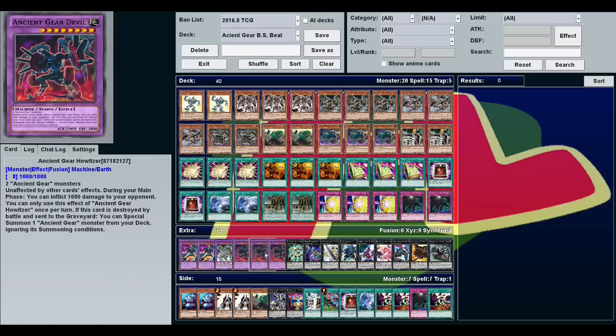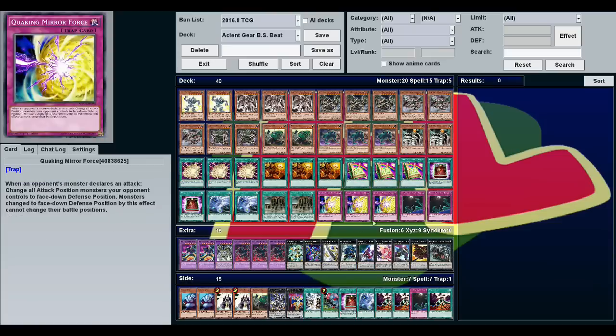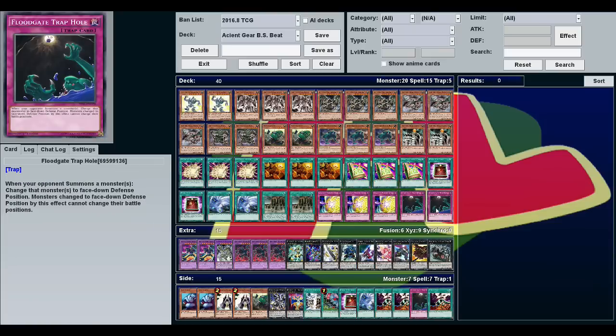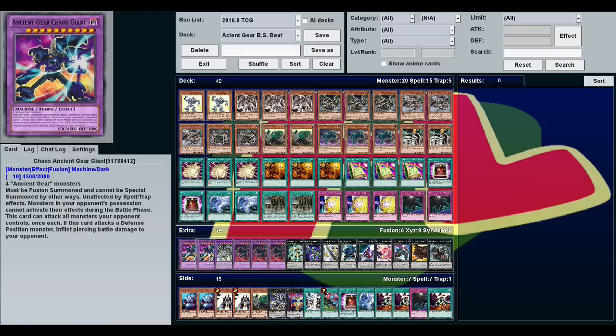So it's best to make when you've already dealt some damage. That's where the whole burn, stall, beat comes into things. You want to get them down by a couple thousand, stall just enough that you can get the four Ancient Gears you need to make this, then attack. And because we're flipping everything face down, hopefully they'll have at least two monsters on the field and you can do massive piercing damage to win the game.